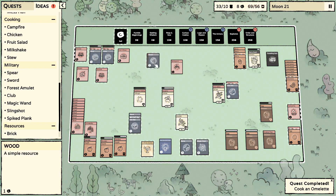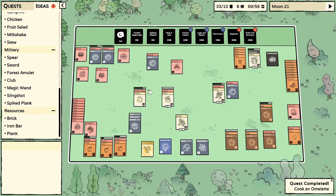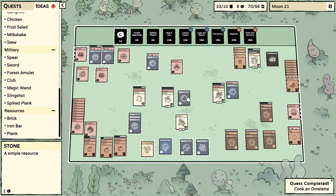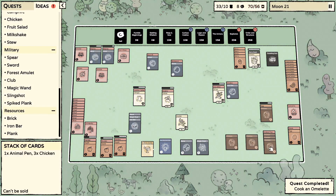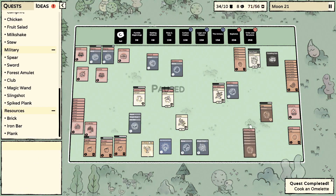I should probably build an axe too so we can get a woodsman — I'll have to look up that recipe. Another chicken — our animal pen is totally full, but no worries, we're going to make more of those.